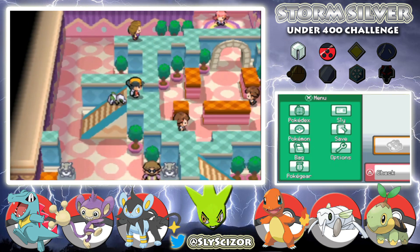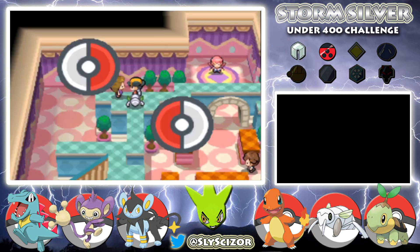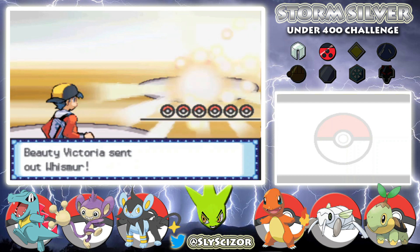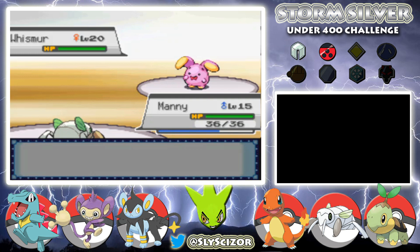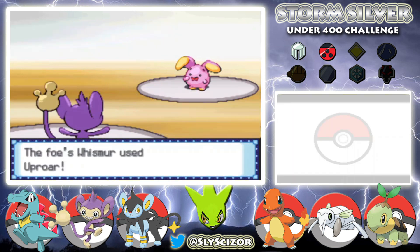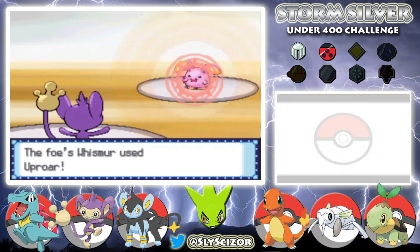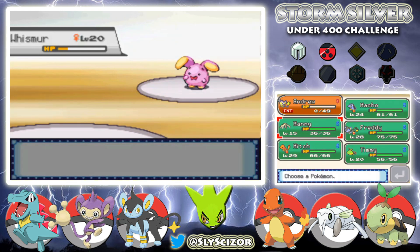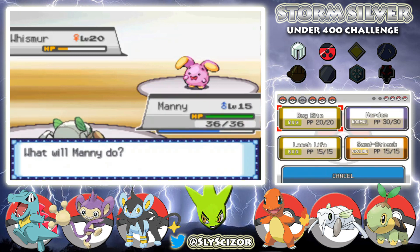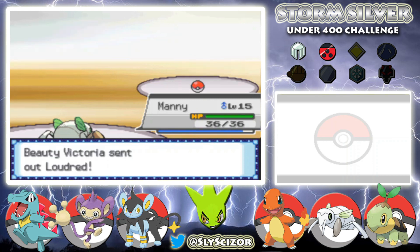Whitney should be back in the gym now. The gym looks roughly the same, maybe some extra trainers. We'll battle them for the XP on our lower guys. First up is a Whismur — probably just switch out. That Uproar hits hard. I could probably take one and Bug Bite, or just outspeed it. Cool, that works. Next is a Loudred.